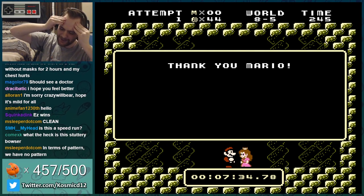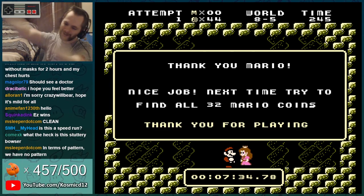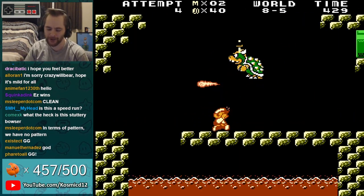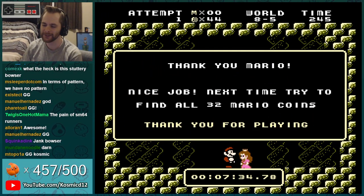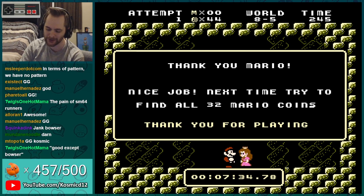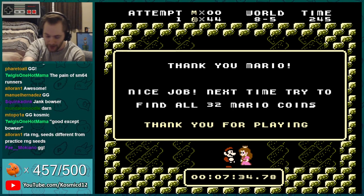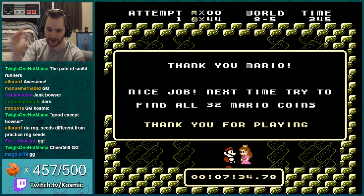7:34. Probably could have gone sub 7 — dang it. I showed the level strats — I guess I'll just insert a good Bowser kill here and you can see what a clean run looks like. Someone else can go get a sub 6 or something crazy. That was really good sort of for the time I put in tonight — really good until Bowser. In practice I sat on the left and he just came right up to me and I mashed fireballs and he died. But that time he was just like going all over. What are you gonna do when he's just like that?